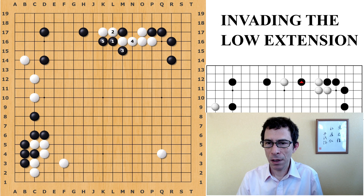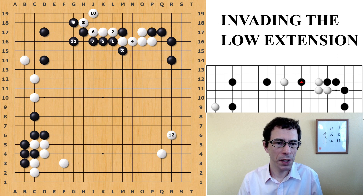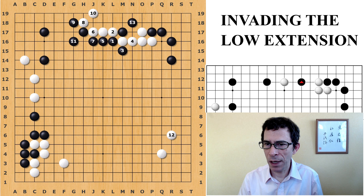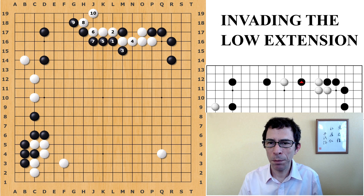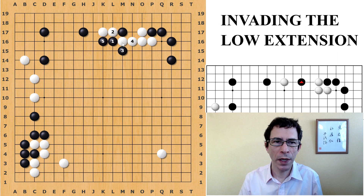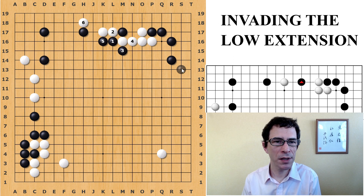So that's the bumping against. Just to go through it once more: White will play the hanging connection and play away. Black does not have that move, and this will be about an even result. It might actually be better for White to play the attachment underneath.